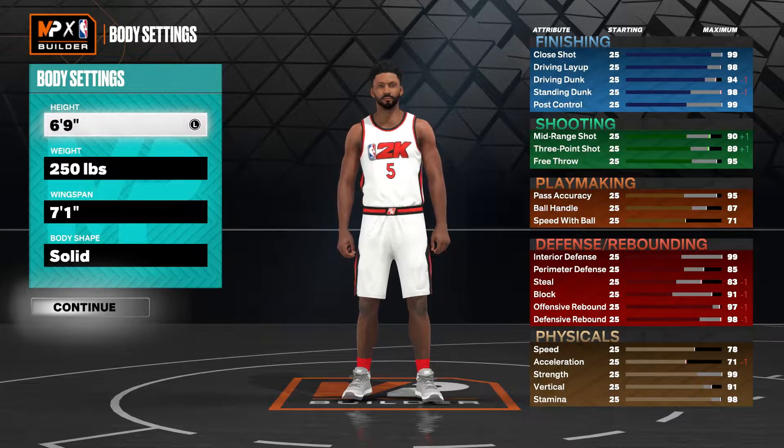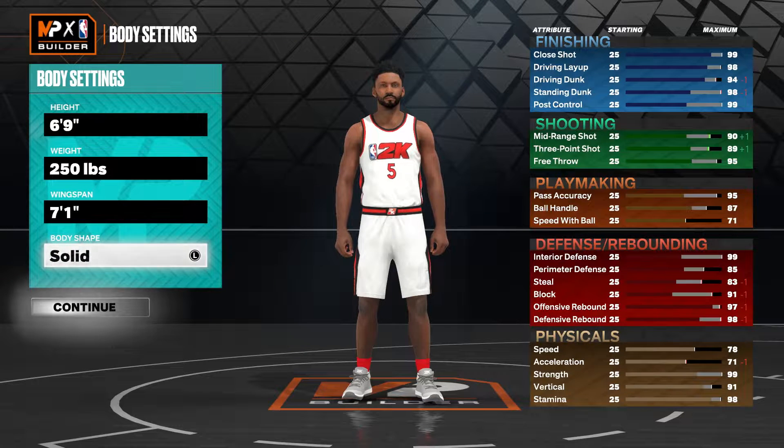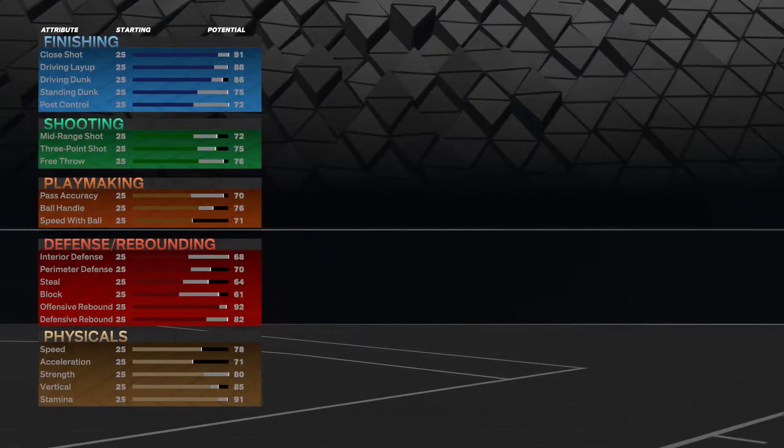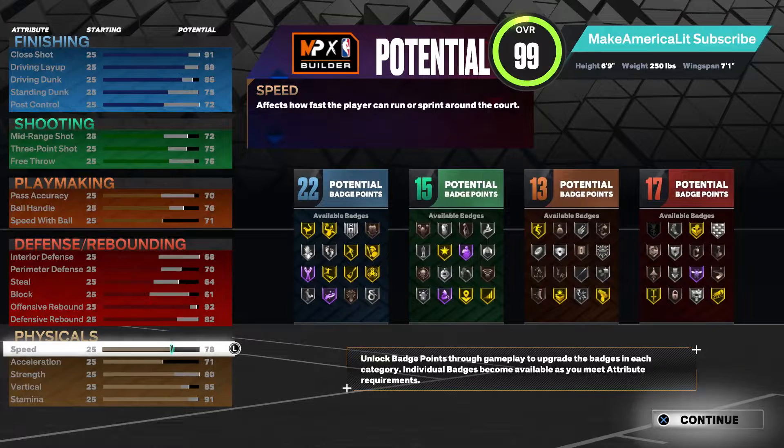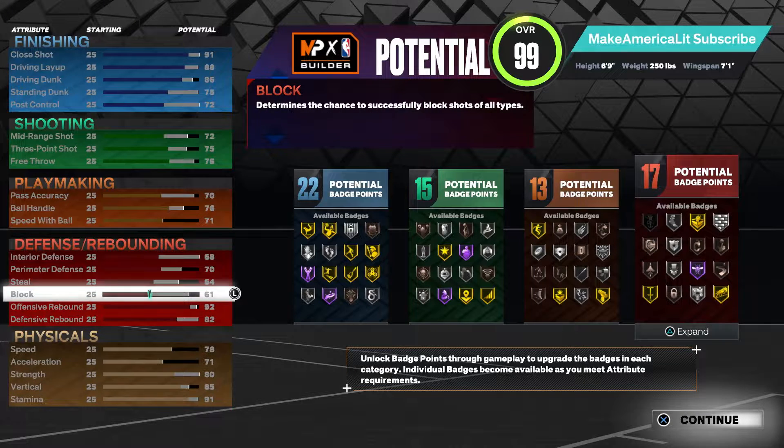I tried making him as a small forward at both 6'10" and 6'9", but it hurts your build too much. The default height for a small forward in this game is 6'7", so going up to 6'9" at small forward makes him way too slow. The best approach is to make a power forward — his primary position — leave him at that default 6'9", go up to 250 pounds, set the wingspan to 7'1", and pick a body shape. We weren't able to hit his speed and acceleration targets, but we got pretty much everything else.